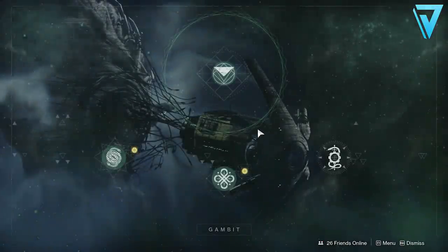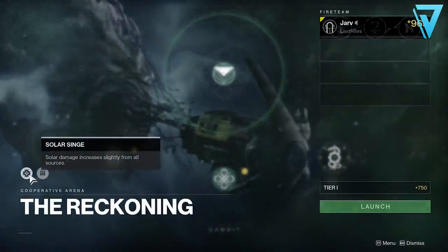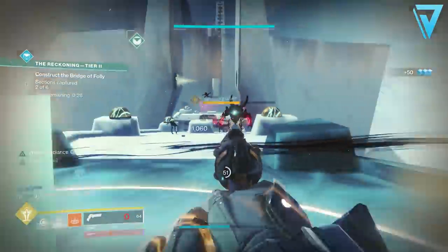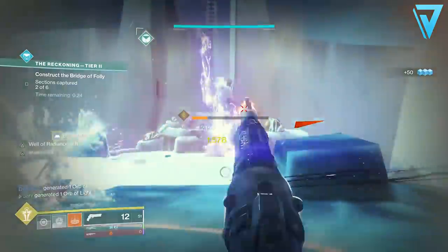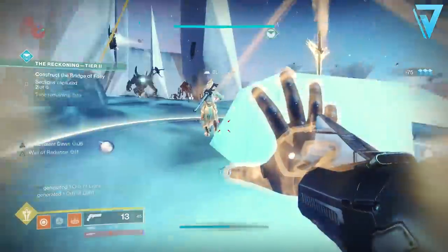To farm this weapon you need to jump into the Reckoning. You'll find this under Gambit on the Director. This week's burn is Solar, which greatly increases damage from all solar sources. The Reckoning is a matchmade activity so it's absolutely possible to farm this solo as well as part of a fire team.